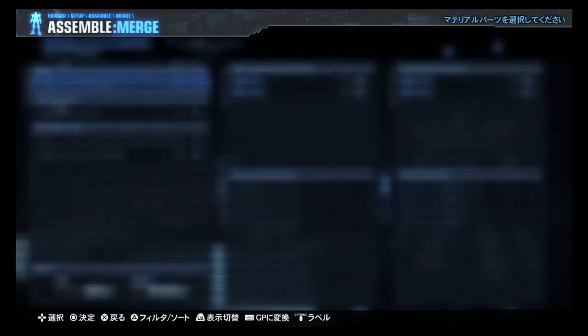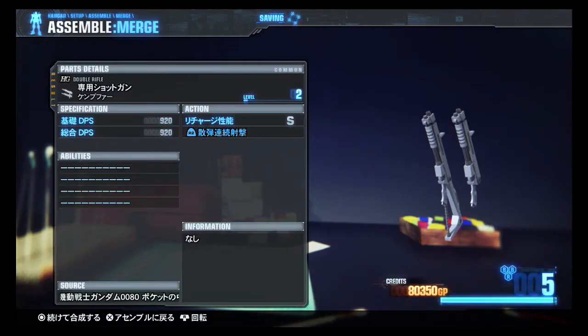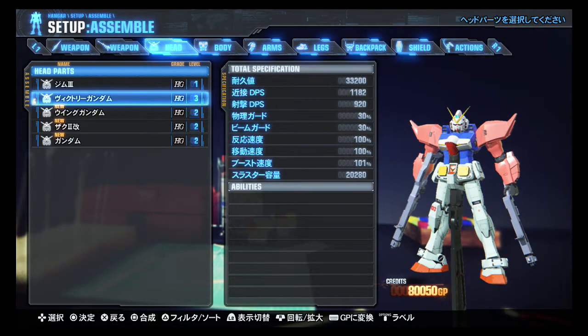Let's merge the double shotguns. And I'm rank six — Build Breaker rank six. Let's equip the shotguns; they look like fun.